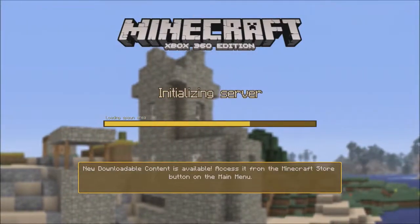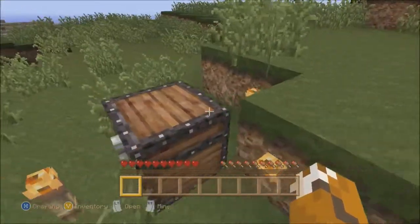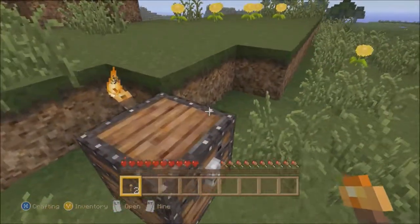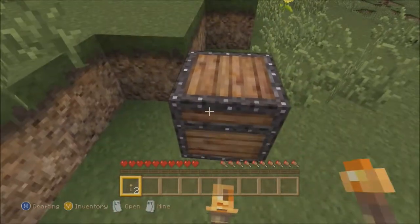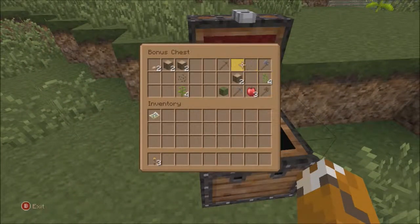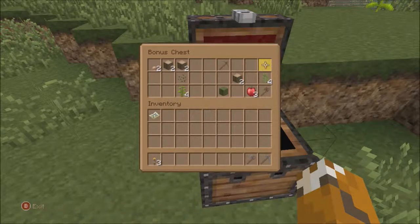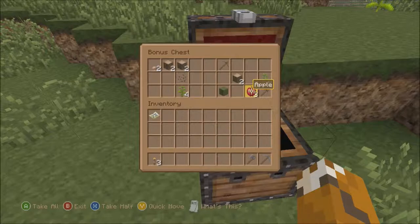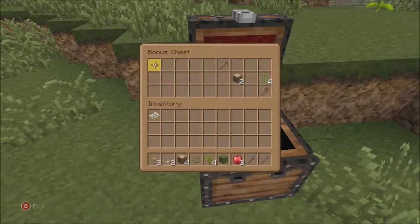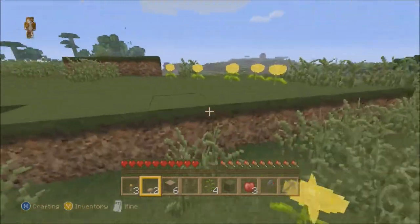Now it's loading the spawn area. There is a chest, and I think that's the reason why you're able to do Adventure Mode — because you have to have a bonus chest to grab all the tools that you will need. I just hope it's not super cheaty. They're not great, but not bad: wooden pickaxe, stone pickaxe. I'm not going to deal with the wooden stuff. We've got a cactus, a bunch of oak wood, mushrooms, and birch saplings. So now we have our stuff.